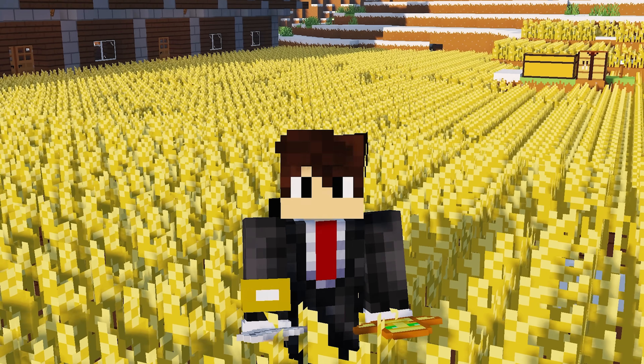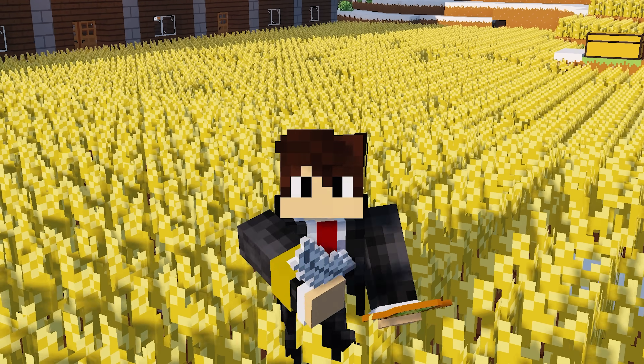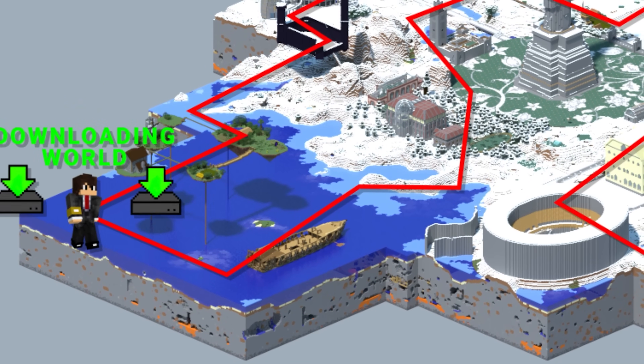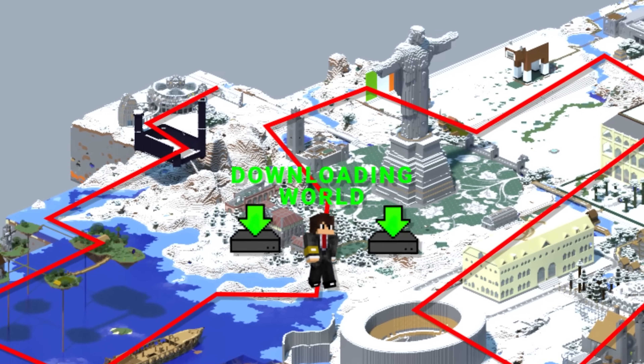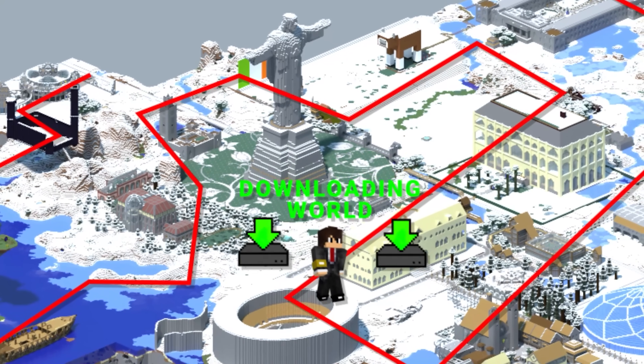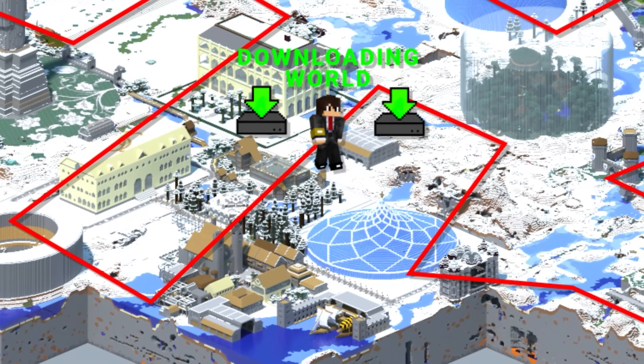Let's say your group has a large base. You could set up an automation where one account logs on every day at a set time and performs a list of go-to commands, while downloading chunks to essentially automatically create a daily backup of your base — just in case it ever gets leaked or griefed.